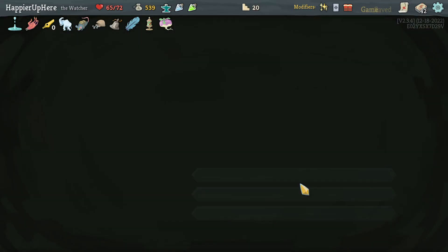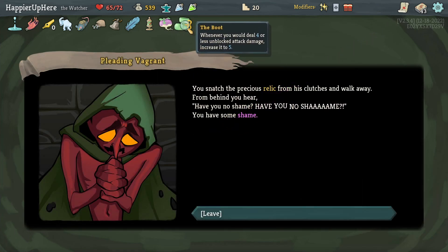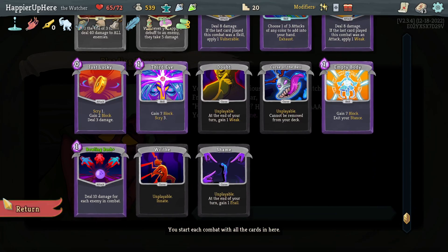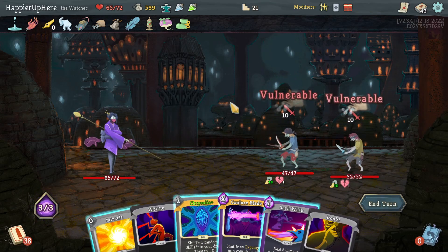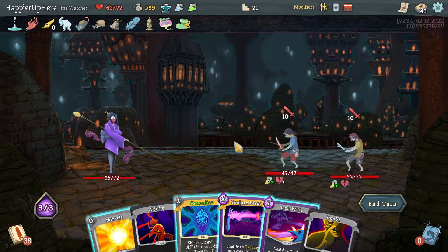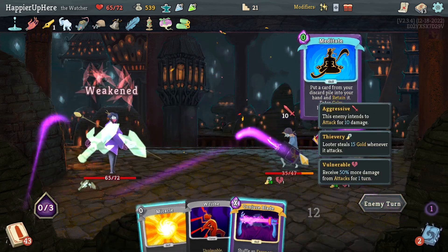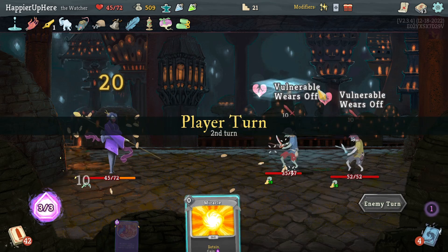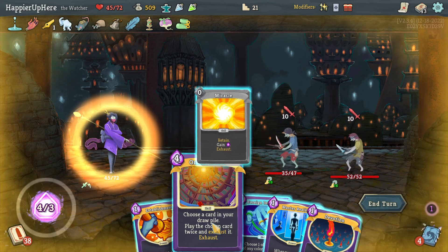Booming Bash, Tranquility, Empty Body, Third Eye — I already have Third Eye. Let's take Empty Body; I might even consider Tranquility. Let me do Booming Bash — wouldn't mind having some extra damage. Got curse number three and the Turnip — you can no longer become Frail. Curse number four is Shame — great with Turnip. I also got the Boot; one of your attacks deals four less damage, increased to five. I now have four unique curses: Doubt, Curse of the Bell, Writhe, and Shame. I just need a fifth unique one.